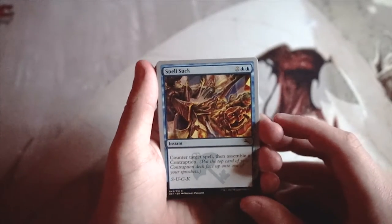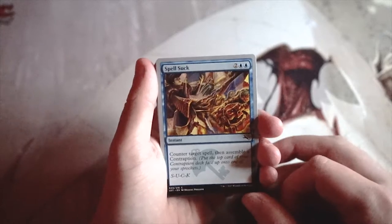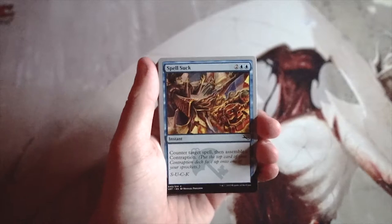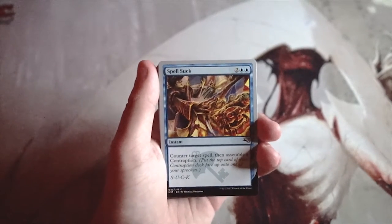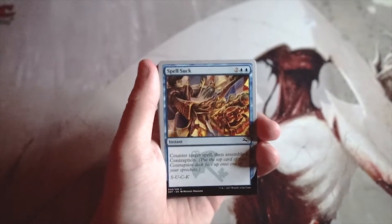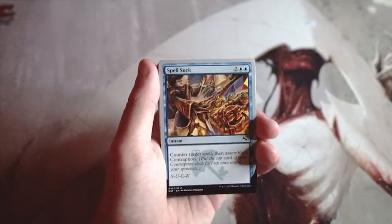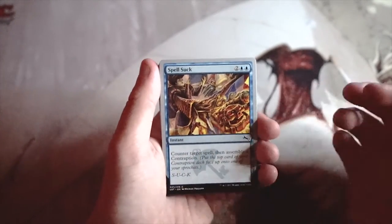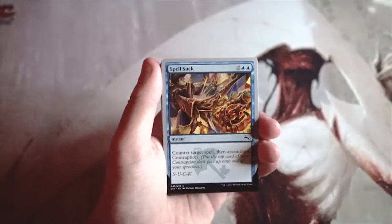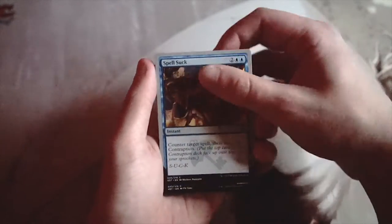Our first card is Spell Suck — an instant for two and two blue: counter target spell, then assemble a contraption. Contraptions are a mechanic specific to Unstable; they give you extra abilities that cycle through three slots every turn. This is a solid tempo play — a classic counterspell with a contraption bonus if you have a contraption deck. It can be good, but it's not amazing.